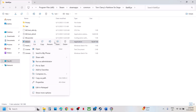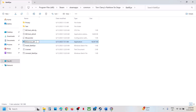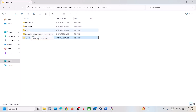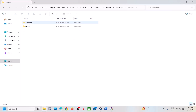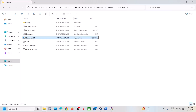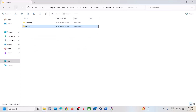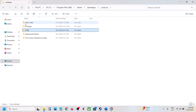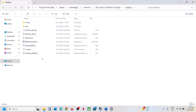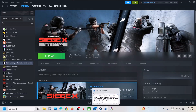In the BattlEye folder you can see BEService_x64 — right click, click Rename, and rename it to whatever you want. Once renamed, go find another game that has BattlEye; in this case it's PUBG. Open its BattlEye folder, copy the BEService_x64 file, and paste that exe file into the Rainbow Six BattlEye folder. Once you have this, launch the game and check.